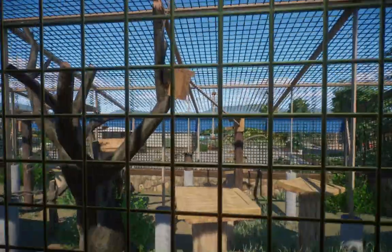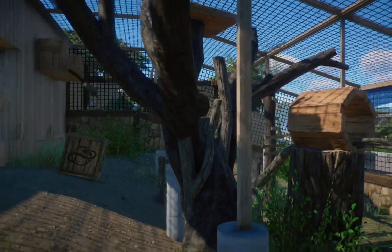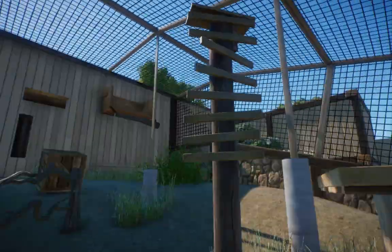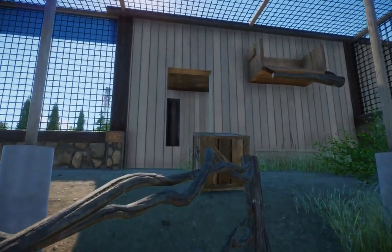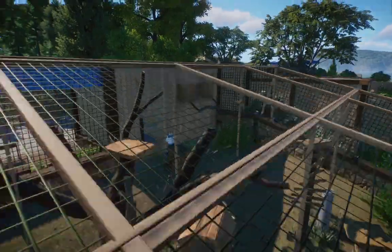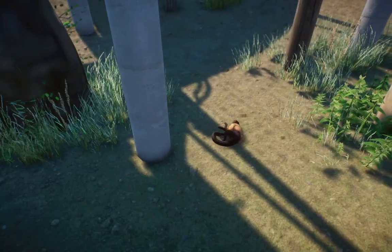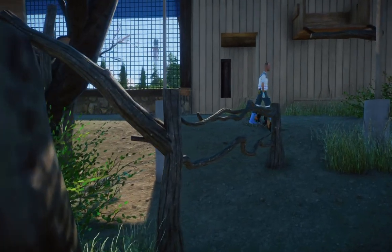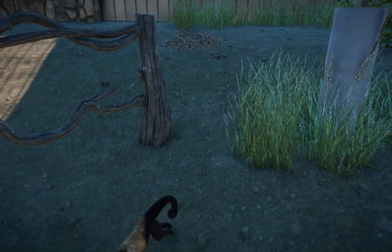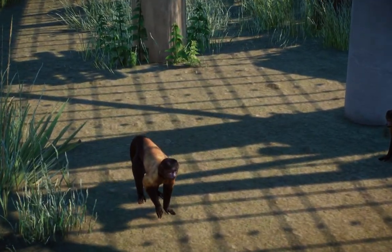We also have our tufted capuchin habitat in here — it's nothing too crazy. These guys have a pretty sizable habitat. I would like to upgrade them later down the line to have a room in the tropical house. They are all boxed up right now — I hate having them boxed up, but I don't know how they keep escaping. I'm going to unbox all the animals so we can actually watch them jump around. There's one lying down on the ground right there. These guys are probably one of my favorite mods — easily one of my favorite mods I've ever made.